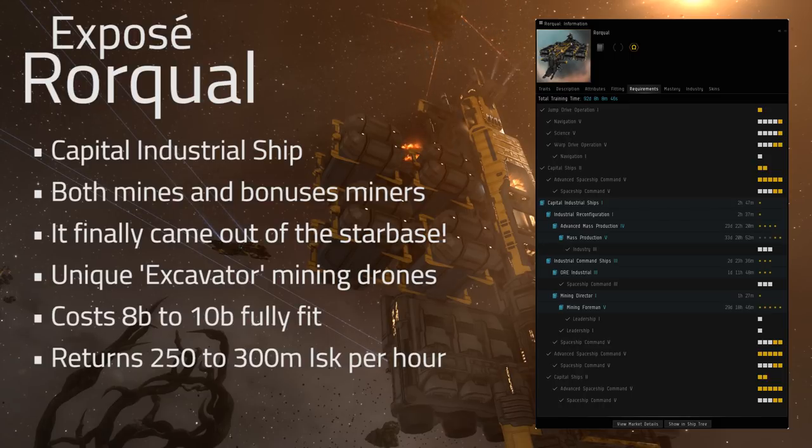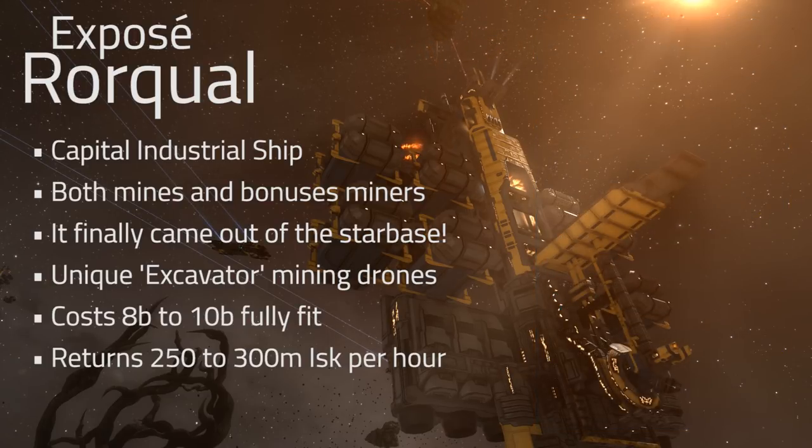One of its unique features is the ability to use special drones called excavator mining drones, which at the moment on TQ are quite expensive — roughly about a billion ISK each. The ship itself costs about 2.4 billion, and with the addition of drones and fitting you're looking at more like 8 to 10 billion ISK.